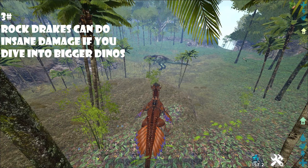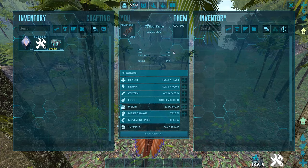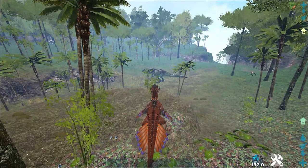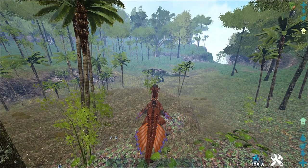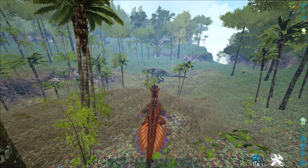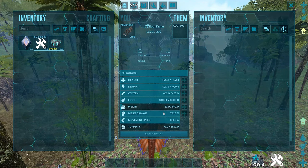Rock drakes can do a lot of damage to big dinos if you dive into them at the right angle. This drake has 750 melee, and the Giga down there is tamed and has infinite stats on. It should still rage if you hit it right. You wouldn't kill it in one go, but that's still ridiculous — considering this can go up to 2.5k in the future, maybe, on the main clusters.